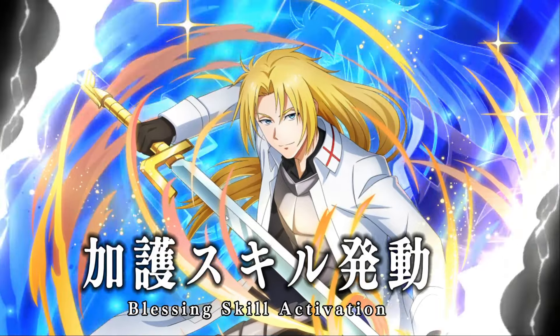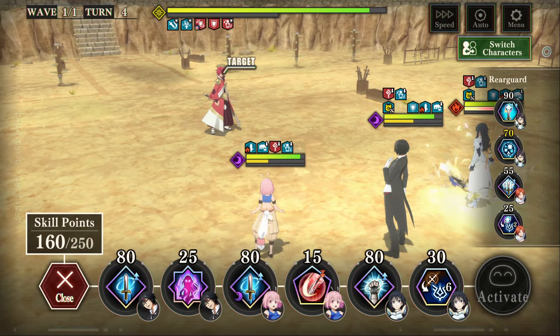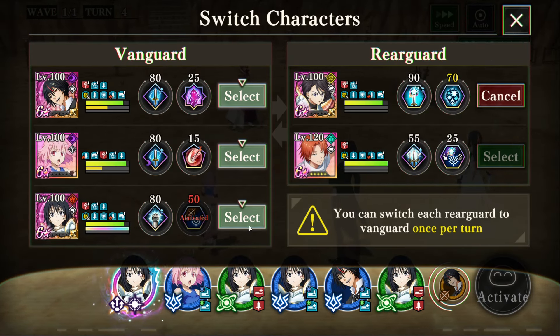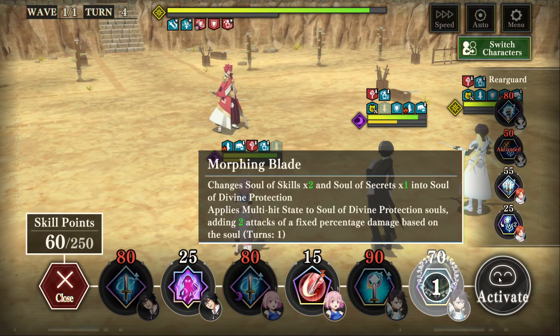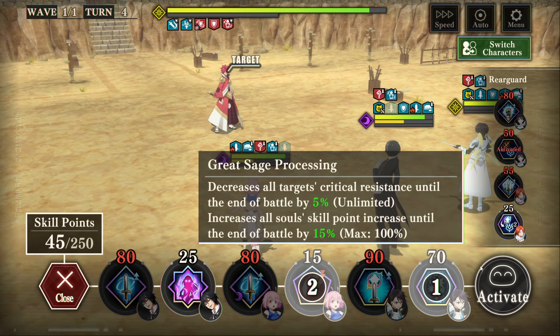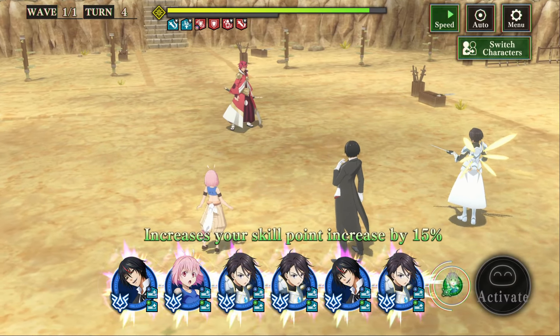I don't have to stack on Hinata, so let's just do this. We've got points, so let's go ahead and use the orb change with Shizu and then we can get her out of here for Hinata. That'll pull that orange in, and then we can use Hinata's orb change and start stacking with Shinsha's debuff. All Souls' skill point increase until the end of battle — although I don't think that actually takes effect because we're already at 100.